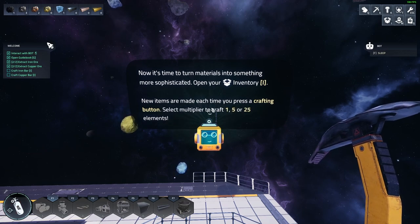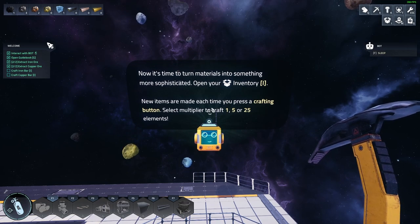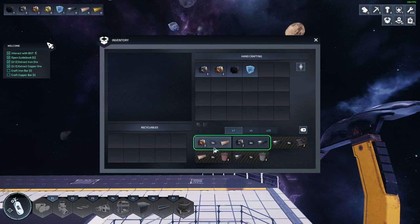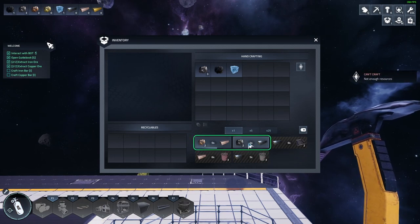Open your inventory with the E button. New items are made each time using the crafting button — select multiply to grab one, five, or twenty-five. Okay so we have to make this — not enough resources though.